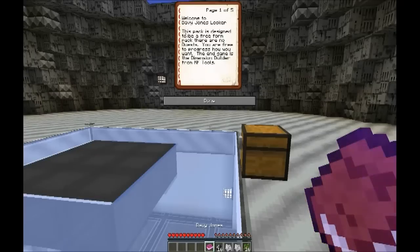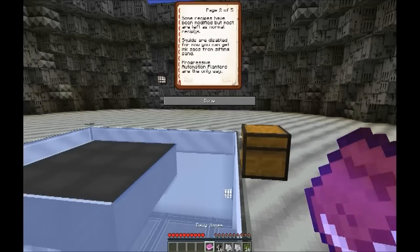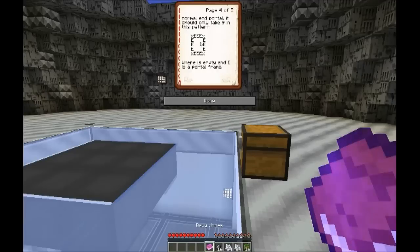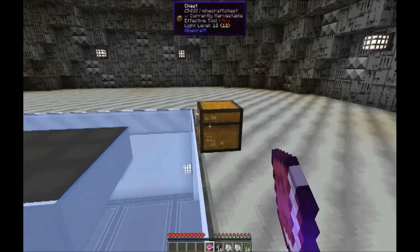Welcome to Davy Jones' Locker. This pack is designed to be a freeform pack. There are no quests. You are free to progress how you want. The end game is the dimension builder from RF Tools. Some recipes have been modified, but most are left as normal recipes. Squids are disabled for now. You can get ink sacks from sifting sand. Progressive automation planters are the only way to automate Bob Gary's growable ores. Thank Van Hall for that — he was amazing at editing the support when I asked. The end cake was disabled — it was a lie. Instead, craft in-portal frames and place them like a normal in-portal. It should only take nine in this pattern, where the X is empty and E is a portal frame. Overall, please just enjoy the pack. Mobs will spawn if you make a dark area 25-ish blocks away from where you are. Have fun. That was a message from the mod pack author.